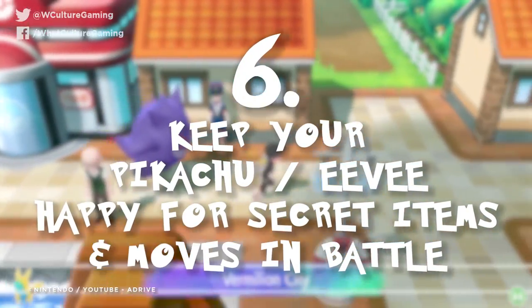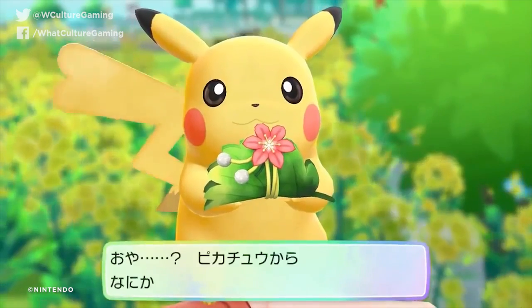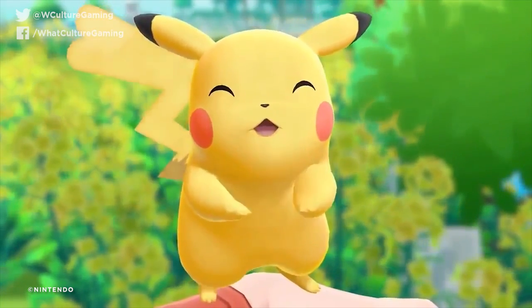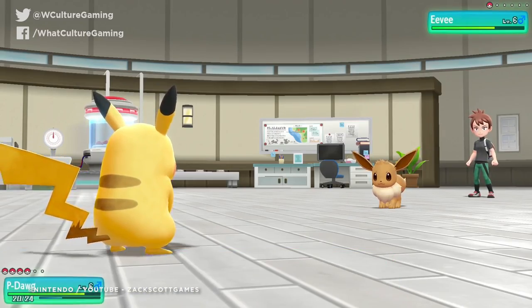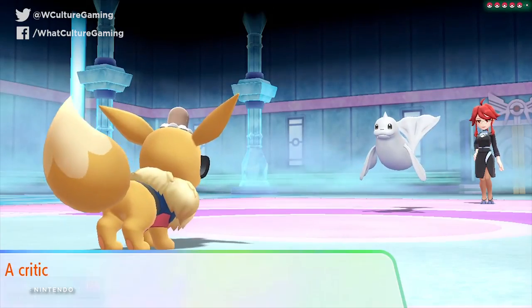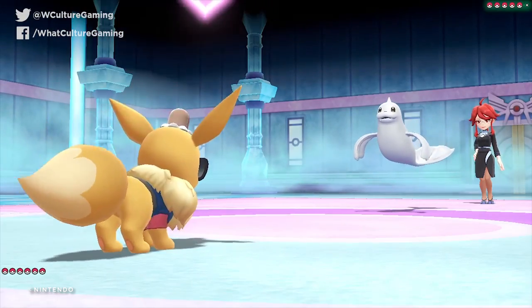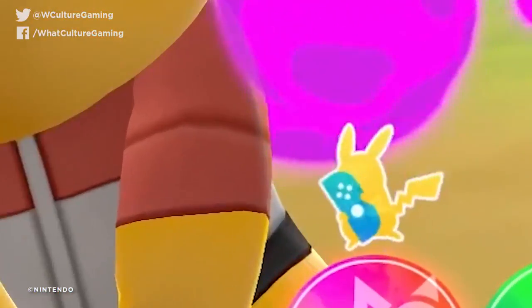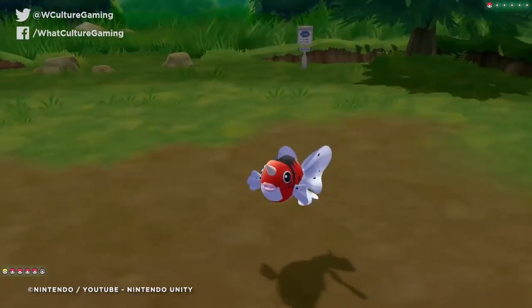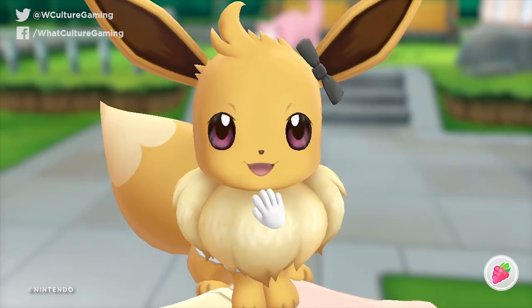Number 6: keep your Pikachu slash Eevee happy for secret items and moves in battle. That random Pikachu or Eevee icon that occasionally pops up in the corner of the screen with them holding a Joy-Con means your partner has something to share or do. In the overworld, this icon denotes they've made you a gift, but in battle their love benefits you twofold. Firstly, there's a higher chance Pikachu or Eevee will shake off status effects through sheer willpower alone, alongside dodging attacks at a higher rate. Secondly, shaking the Joy-Con sees Pikachu or Eevee perform a devastating one-off attack or a party stat buff — but only if you've been treating them well beforehand.